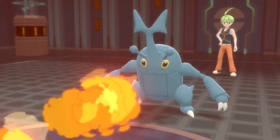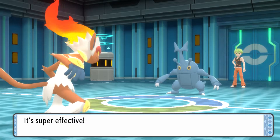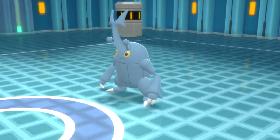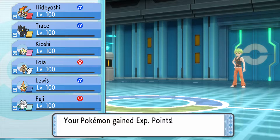Burn down that hair — alright, Heracross, level 77, Bug/Fighting type with the ability Guts, so its stats will be boosted by 50% if burned or inflicted with a status condition. With the moves Earthquake, Rock Slide, Facade, and Close Combat. It's also holding a Flame Orb. Sorry for being late on the description because I was so distracted by Hideyoshi being at low health.